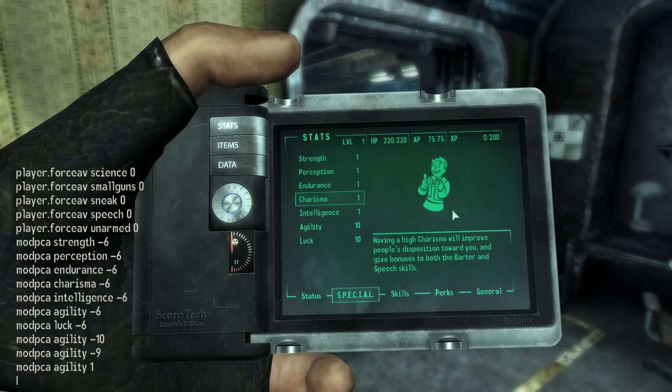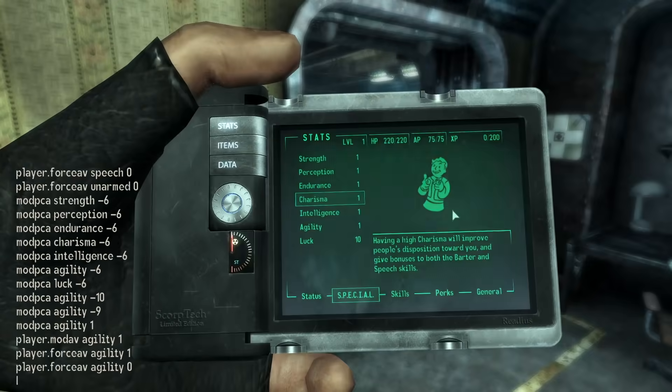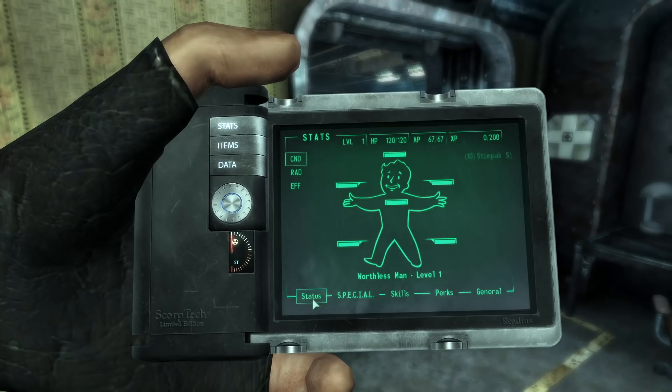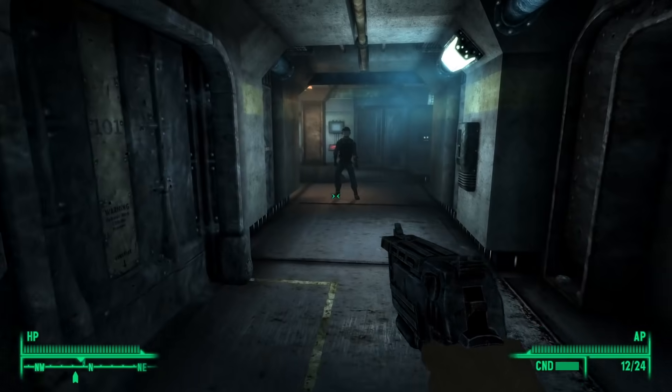Special can't go any lower than 1, and I wasn't sure if making my speech skill negative 100,000 would break the game, so I didn't do it. What's interesting is how different the game feels when experience doesn't matter. You're no longer making decisions in an effort to reach the next level so you can become stronger and get new perks.